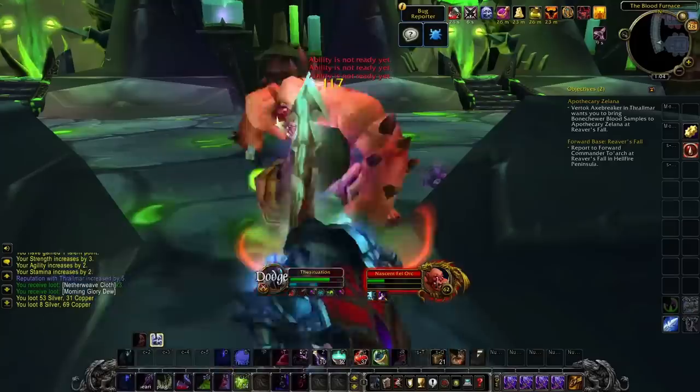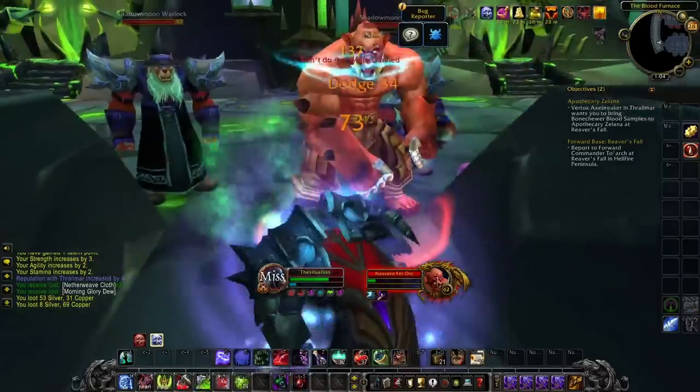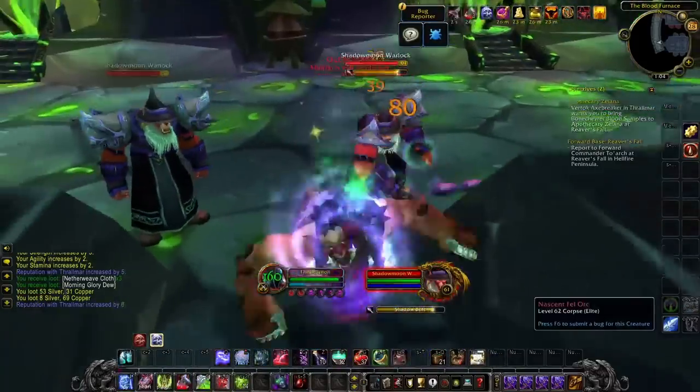Once you start getting some levels, you can begin to trade avoidance for more damage and focus on strength instead of stamina — so that goes for both consumables and gear. Now let's look at the spec.